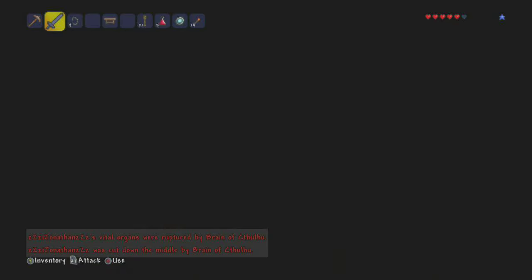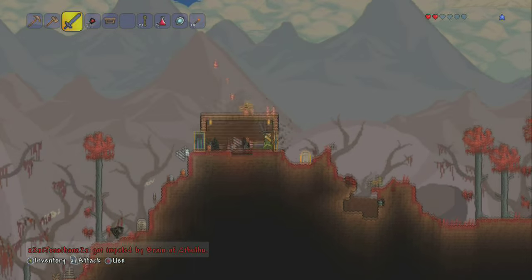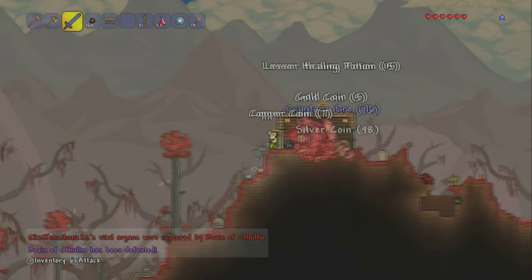Just spawn as quick as you can and swing your sword like crazy until he's dead, and after about five minutes or so he's gonna be dead.